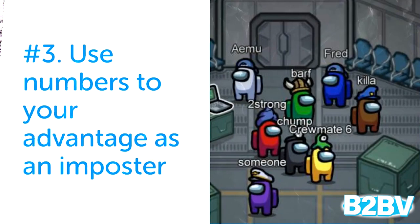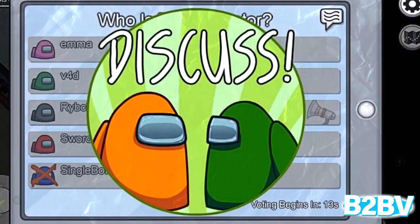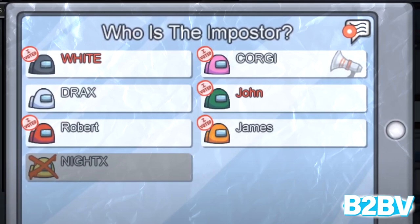Number 3: Use numbers to your advantage as an imposter. If you're the imposter and you see 3 or 4 people working together on a task, just blend in and pretend you're helping. This will build trust with the group and may save your back during the next emergency meeting. And since there will be multiple people working on the same tasks, the crewmates won't be able to use the previous taskbar trick to spot you as the imposter.